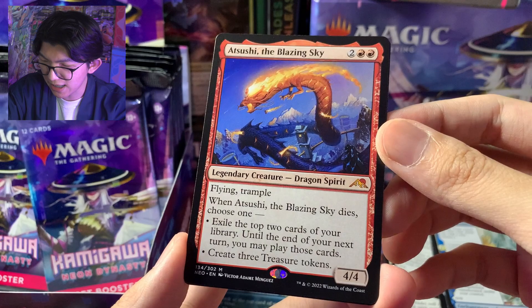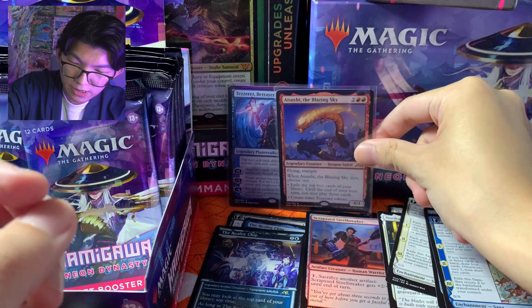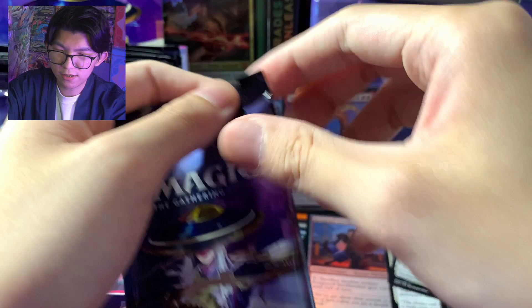Dan kita ada mythic — Atsushi The Blazing Sky! Ini salah satu legendary dragon di Kamigawa, dan kita dapat yang merahnya ya — ada beberapa naga di sini. 2 mythic back-to-back! Nice. Dapat foil dan secret later. Lanjut.